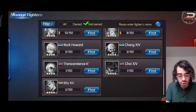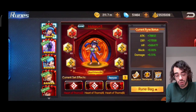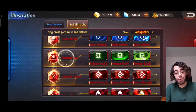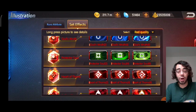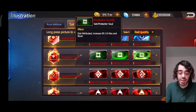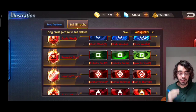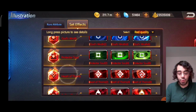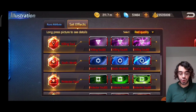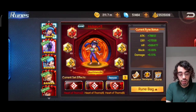His runes — it's pretty obvious: the Protector Soul. Simply because we've seen how much block he can receive and stack. If you can make good use of this block by increasing it further and making him gain even more rage when he blocks, then the Protector Soul is a very good choice. Other options would be Heart of Thorns or Earth's Heart, but in priority I would say Protector Soul for sure because he is a blocker.